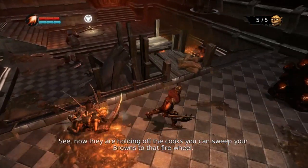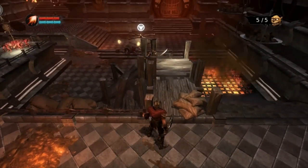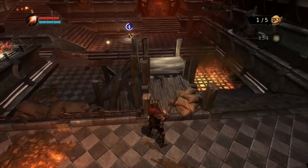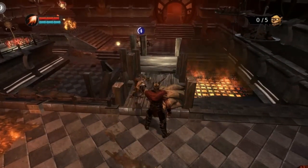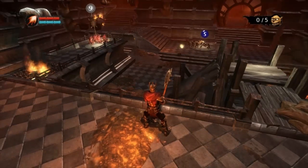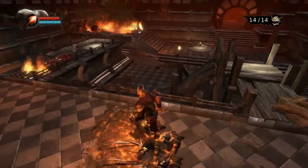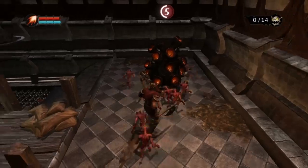See, now they are holding up the cooks. You can sweep your browns to that fire wheel. Okay okay — no, you dumb, he got that stupid life force instead of actually going to the wheel. You dumb, get over there! There were flames, there was carnage — well done, sire. Come away from that marker, get back on the hive. There we go, beautiful.